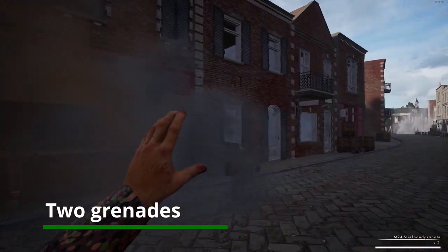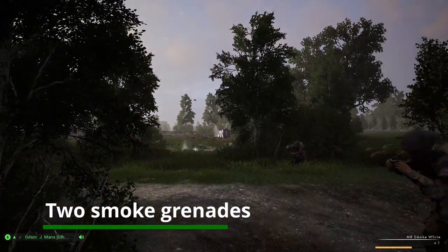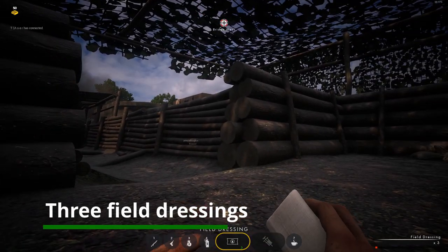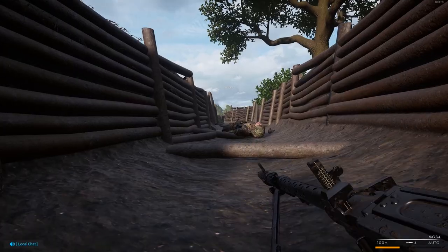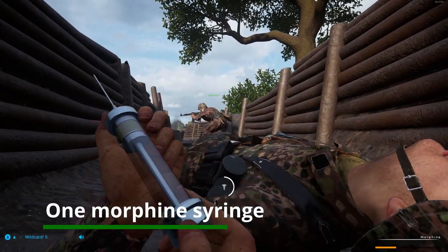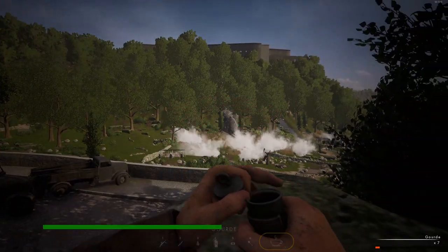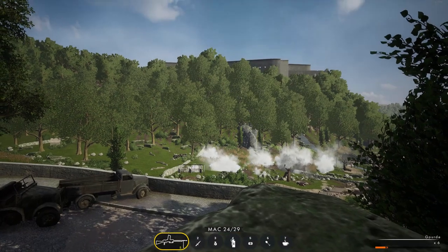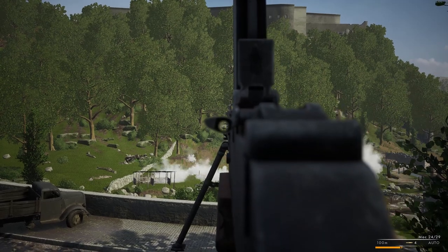Two fragmentation grenades — a throwable explosive device for devastating results — as well as two white smoke grenades, deployable smoke to block the enemy's line of sight. Three field dressings for healing up to 75% of your health or patching up an injured teammate. One morphine syringe for reviving fallen comrades. And a canteen with seven sips to recharge your stamina — drinking after lugging a heavy gun around is a must to zoom while aiming down sights.